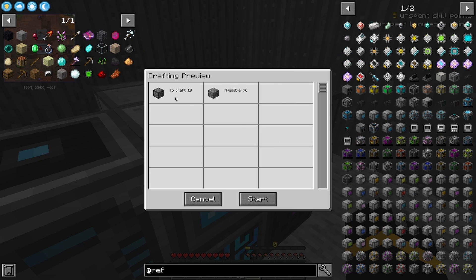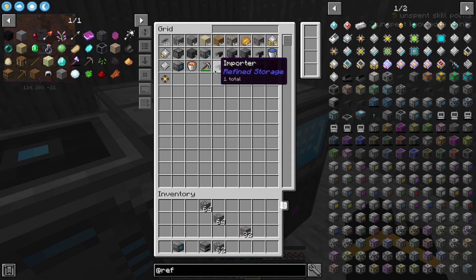I want to make 10 compressed cobble. That's going to show you how much cobblestone I need — so I'm going to need 90. It's going to craft that for me. It does it pretty quickly. There you go — 10 compressed cobblestone.